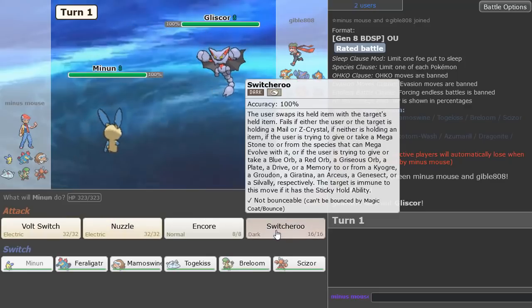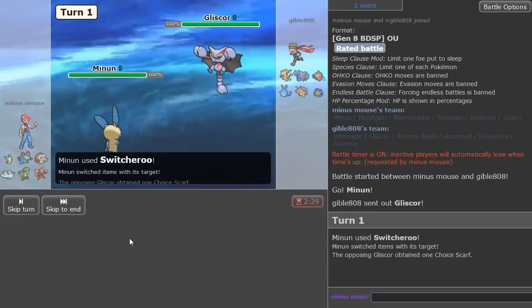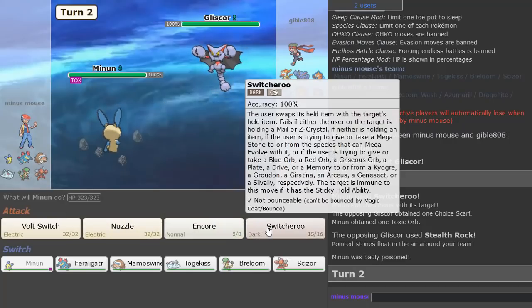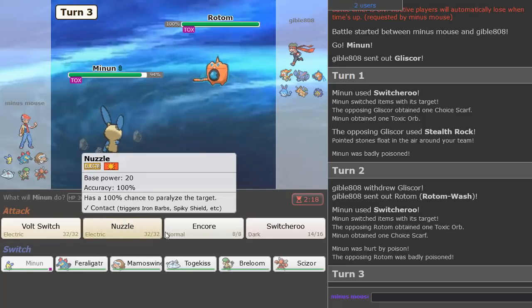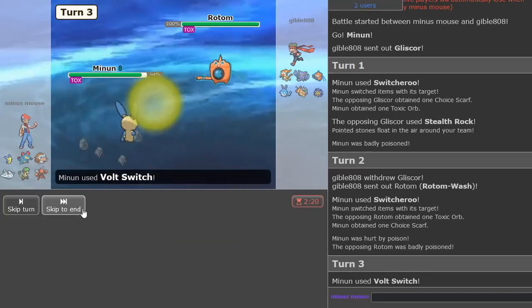I'm going to Switcheroo this thing and take away his Toxic Orb. Not today — now he's locked in. And then we just Switcheroo again. Don't stay in, switch out. We've poisoned this thing and we've taken his Choice Scarf as well.